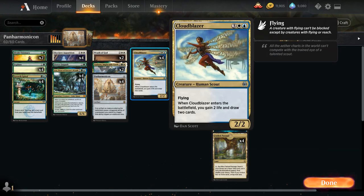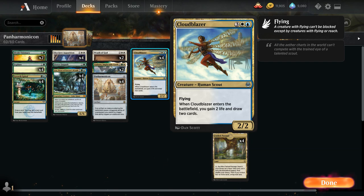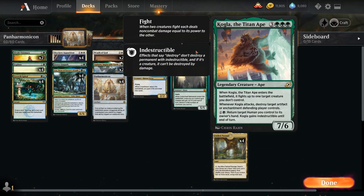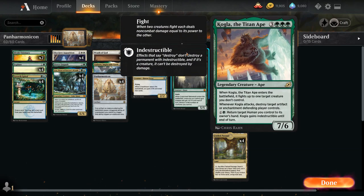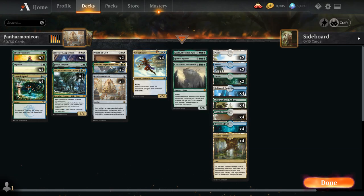At 5 mana, the full playset of Cloudblazer — a 2/2 flyer that when it enters the battlefield lets us gain 2 life and draw 2 cards, which is amazing with Panharmonicon. Topping off our curve, we've got Kogla at 6 mana, which can fight stuff and destroys artifacts and enchantments when it attacks. For 1 and a green mana we can return a human we control to its owner's hand to make Kogla indestructible until end of turn — in the late game we can bounce Cloudblazer with Kogla to replay it and draw more cards.